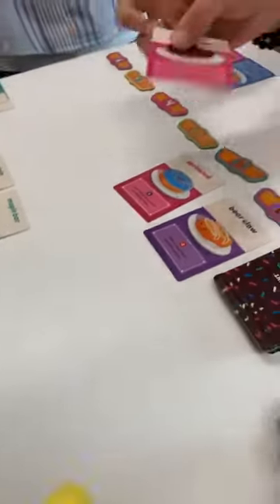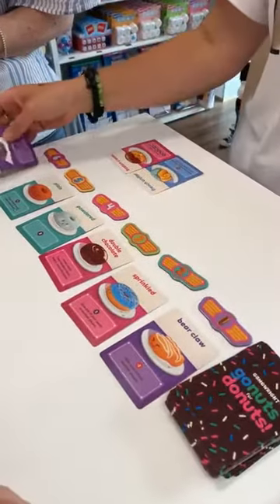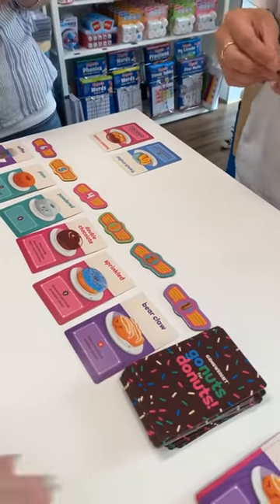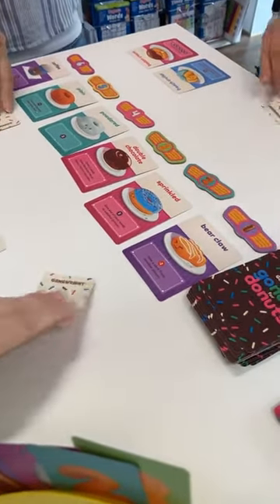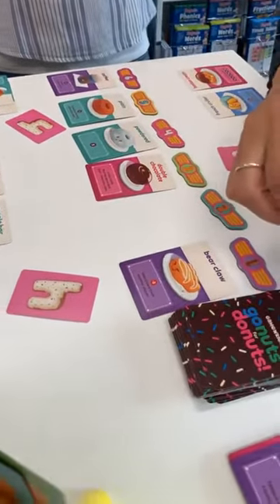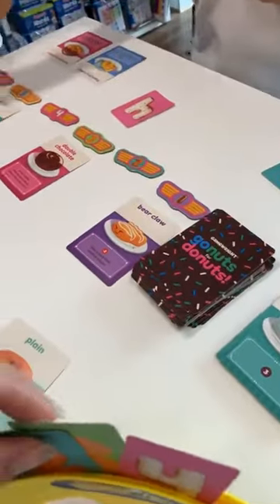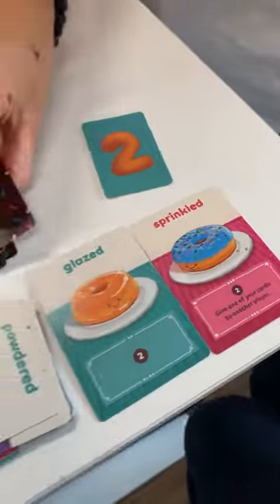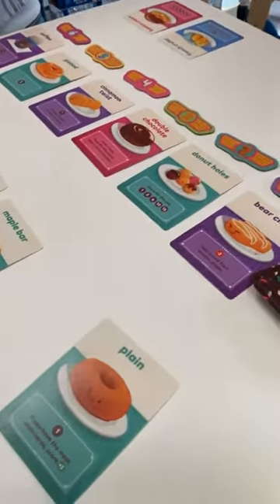Oh, look at that double chocolate. I've gone chocolate. I've got number four — no! Susan has a card that says give one of your cards to another player, and that's how I got my plain one. So I didn't actually win that myself. He's got the sprinkles! I'm going to try again.